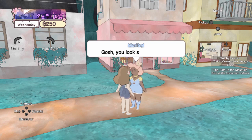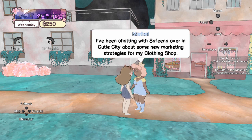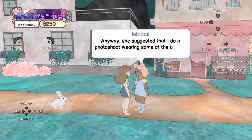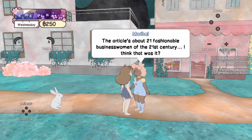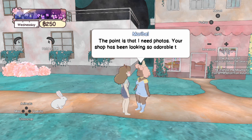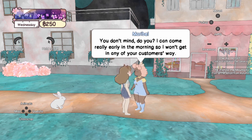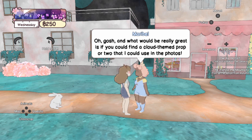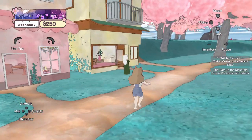At Estelle's shop, Maribel is also there. She's been chatting with Safina about marketing strategies and wants to do a photo shoot wearing her clothes with my cafe as the backdrop, for an article about fashionable businesswomen. She needs some cloud-themed props for the photos and can come really early so she won't be in the way of customers. She'll give me something extra for my help, so I need to find some cloud furniture.